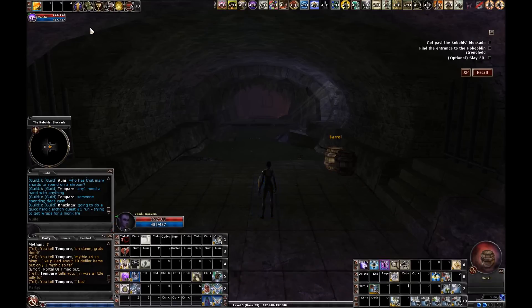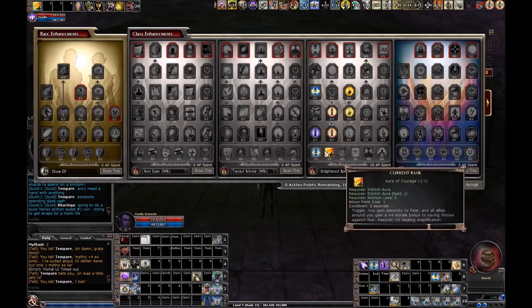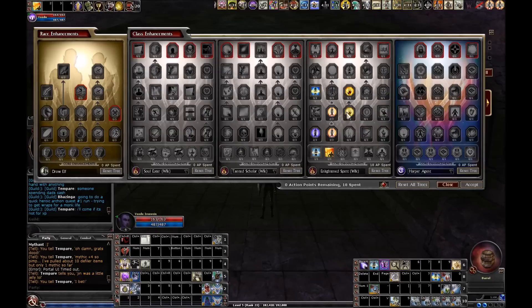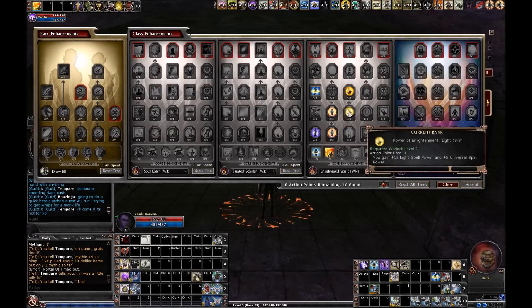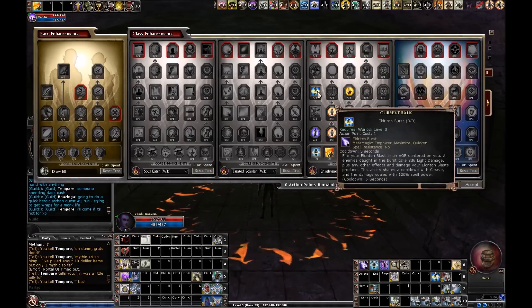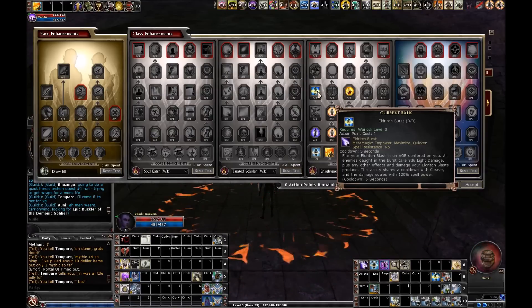Let's take a look at the enhancements. Level 5 now, and really just been focusing on picking up MRR and PRR, also Universal Spell Power and Light Spell Power. I did get the first Eldritch Burst and that's maxed out. This is your bread and butter as an enlightened spirit — your bursting. It's just burst, burst, burst and everything dies. It's so awesome.